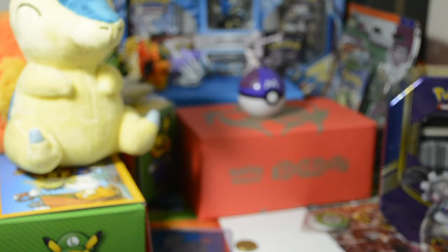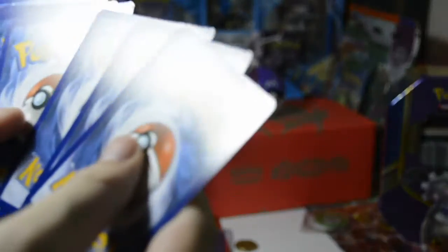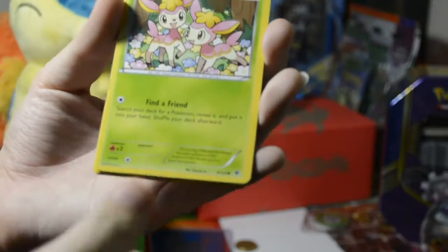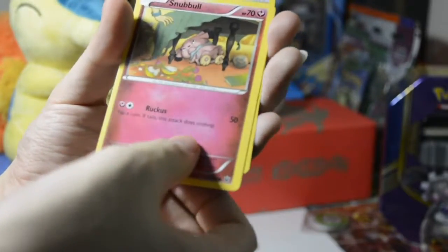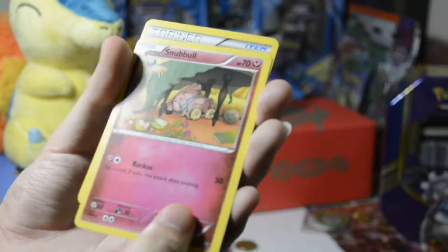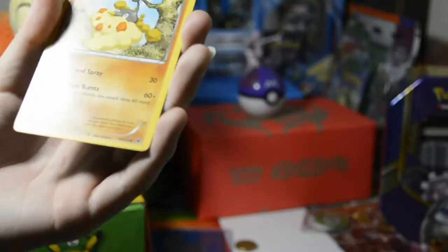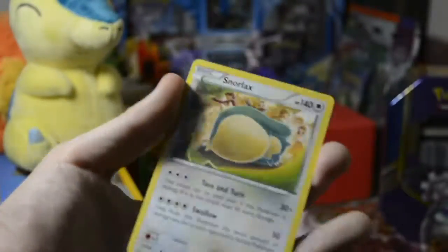Alright, we've got this one. Fates Collide - let's open it up. Three from the back and that is well damaged again. We've got a Kabuto, a Minccino, a Bronzor, a Snorlax hiding between the tables. We've got an altar, a Kabuta, a Womadon, Reverse Holo is a Diglett again, and ooh - Snorlax regular rare.